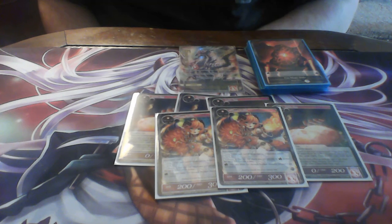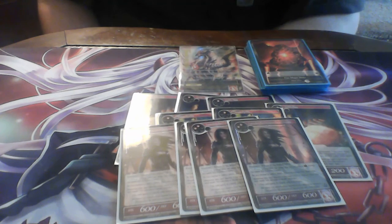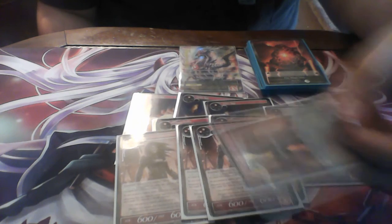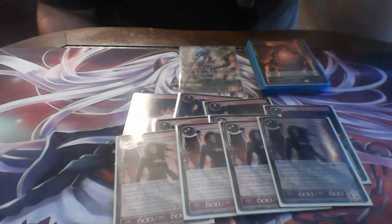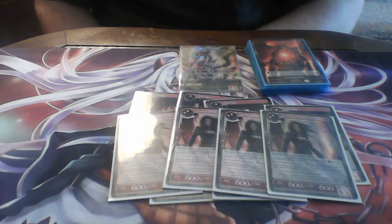Next is probably the main card — the only two-drop in the deck. We run four Lancelot because it's such a good card. It has swiftness so you can attack right when it's summoned, and it has 1000 or more attack. When it attacks you can deal 700 damage to another target — it's super good. Probably one of my favorite red cards in general.